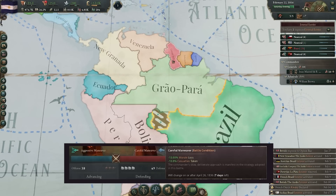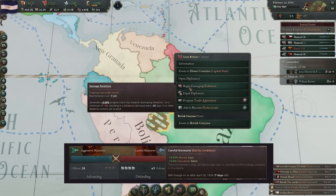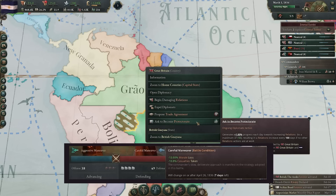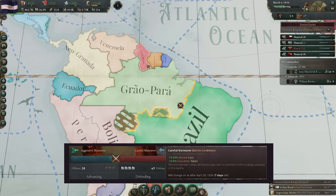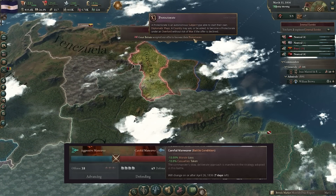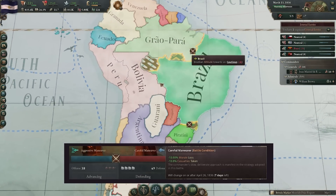That will repeat until the battle itself is over. The example they give is the 'careful manoeuvre' battle condition, which one side is receiving, giving them a minus 10% morale loss and a minus 10% casualties taken. These can of course be positive or negative, so it will add a little more variety to battles in Victoria 3.